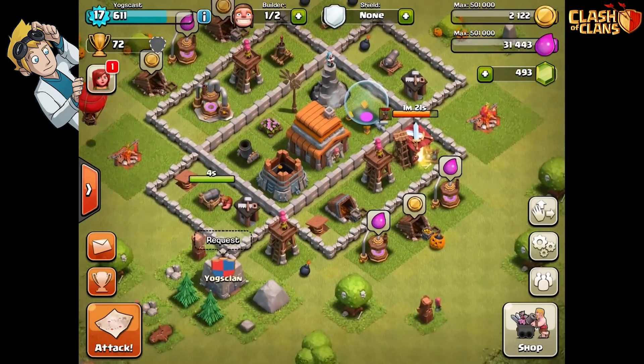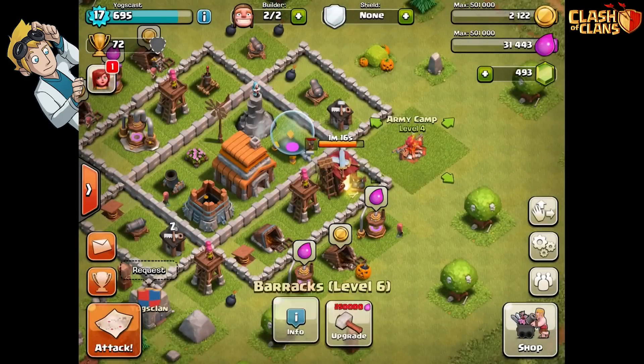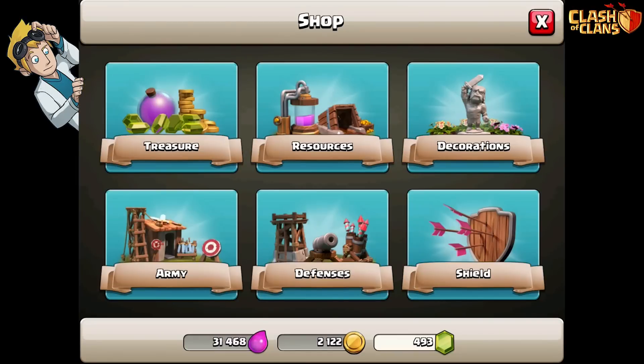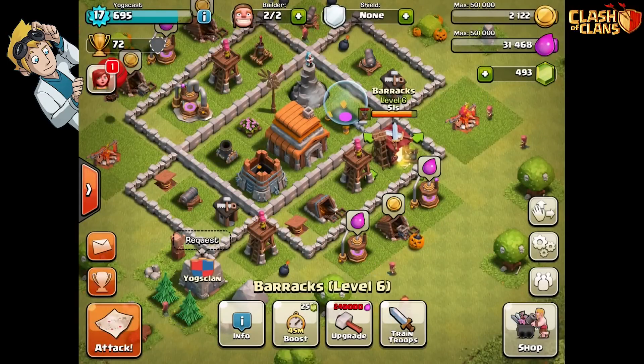Okay, how are the troops? We need to train a lot more troops - a hell of a lot more troops frankly. Why isn't it letting me train? We're full. Maybe we should build a second barracks. There's a laboratory - 25,000. How much have I got? 31,000.